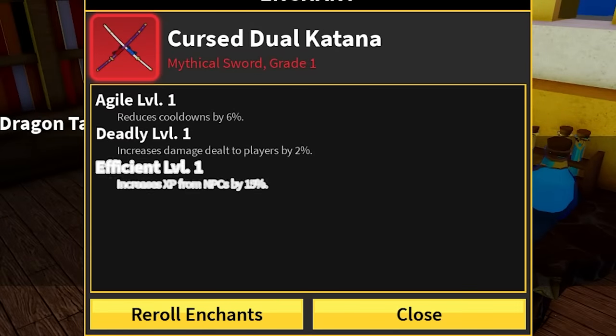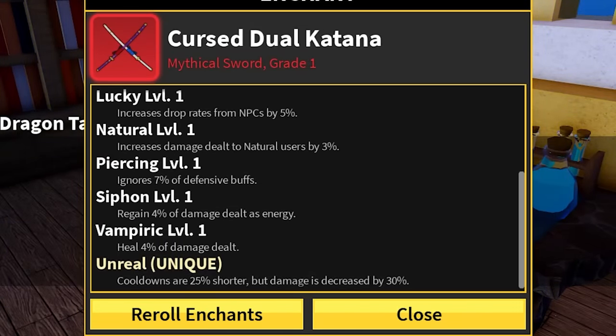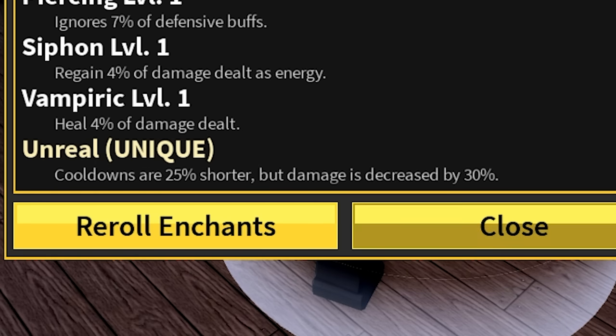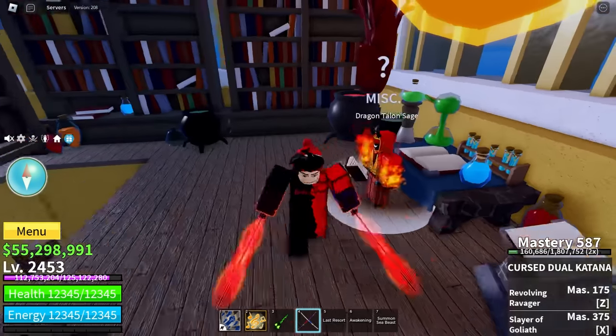We're getting a lot of things! Cooldowns are 25% shorter, but damage is decreased by 30%. Mmm, that doesn't sound that good. Screw it, we'll come back to this later.